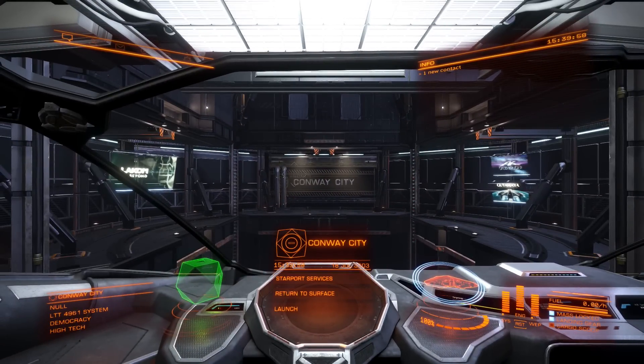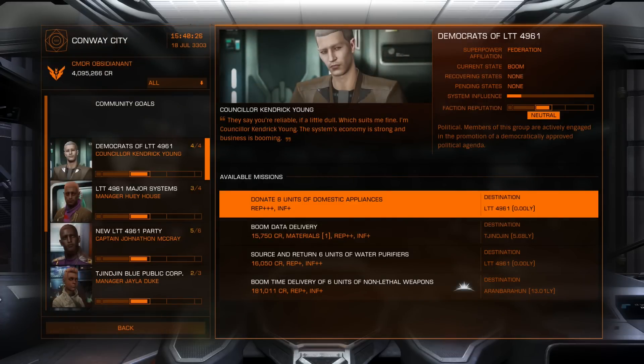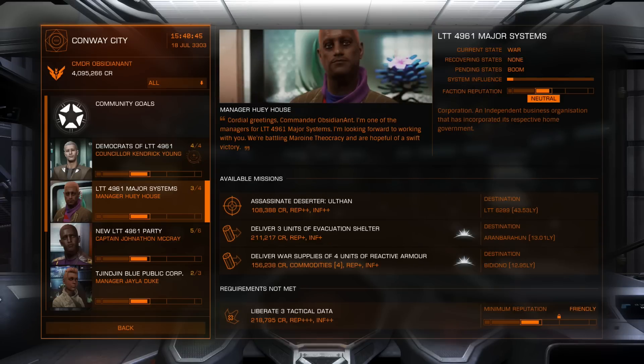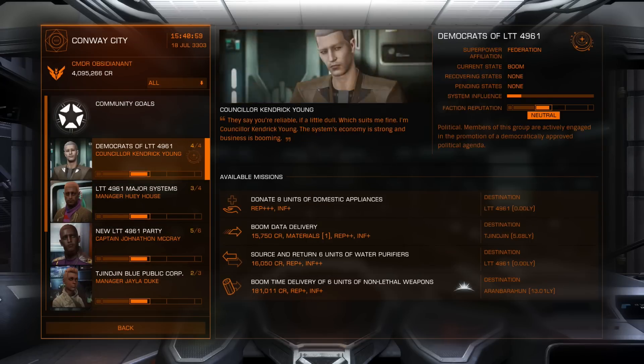To get rank, we need to do missions or other activities for the chosen faction. For the Federation, we need to rank up to Petty Officer to get the Sol permit. My rank is currently None, followed by Recruit, Cadet, Midshipman, and then Petty Officer. We want missions from factions affiliated with a superpower - over on the top right of the mission board, the Democrats of LTT 4961 show their affiliation is with the Federation.